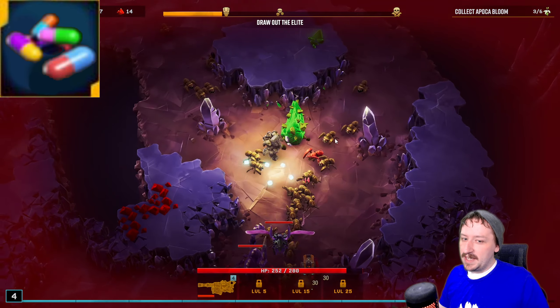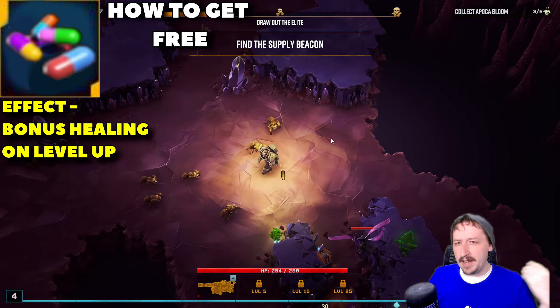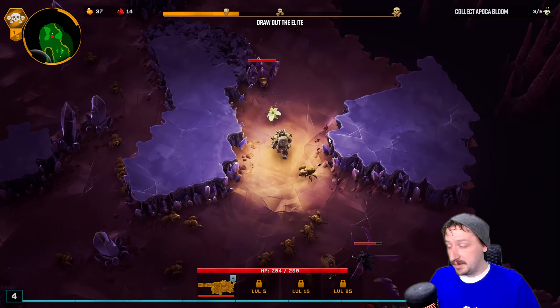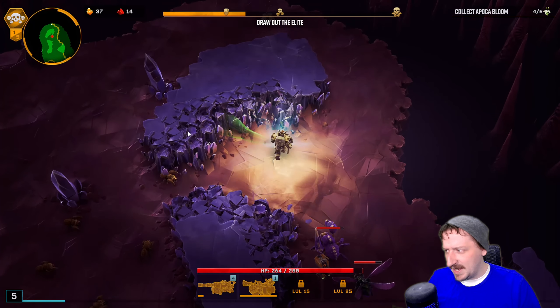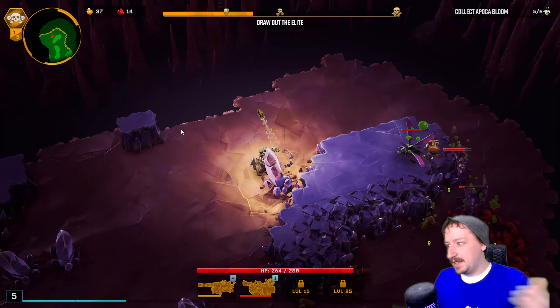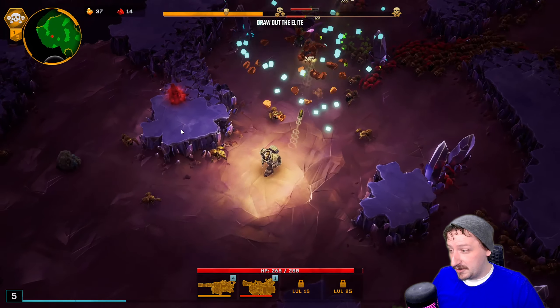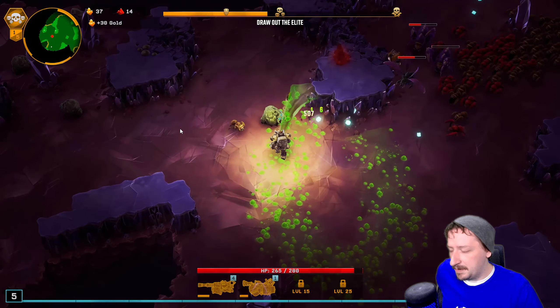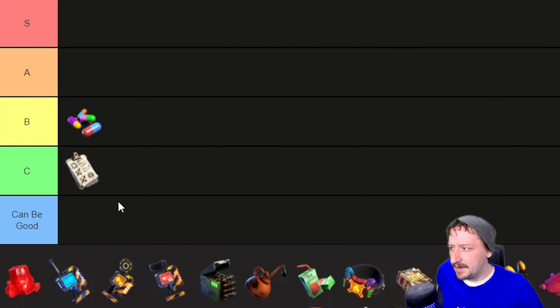Next up, we have the Vitaminer Pills, which are also free. These make it so you get healing every time you level up. Now, you already heal when you level up naturally, so stacking these can actually be pretty decent. It's a very straightforward artifact and I've never really disliked having it. I've never felt it being super impactful though, unless I have like four stacked up and then every time I level up I'm basically right back to full health. I'd put the Vitaminers into B tier — they're a solid all-around choice, though I might move them up to A tier after seeing the full list.